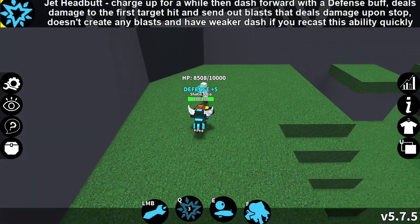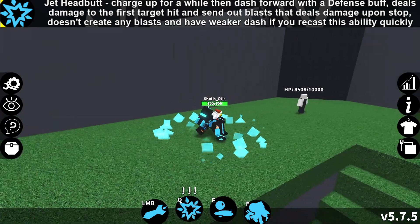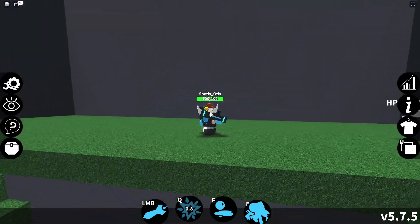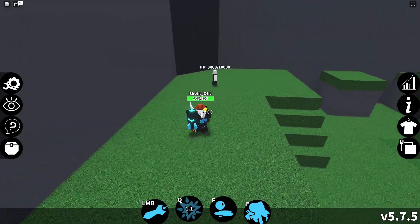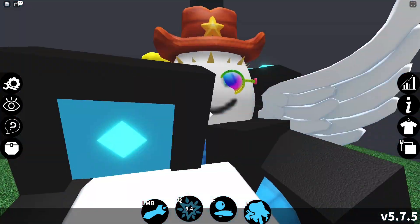Speaking of Q-moves, the Rocketeer's Q, called Jetpack Headbutt, makes the Rocketeer charge up for a short time and then dash forward, dealing up to 20 damage to an opponent and lighting Rocketeer's oil. It appears to cast 5 damage orbs, wherein oil is ignited and opponents are damaged.